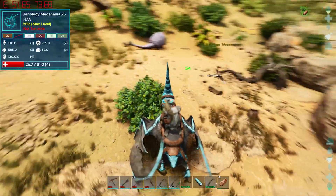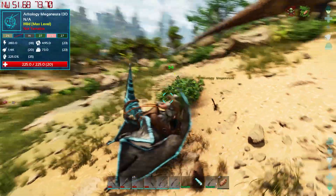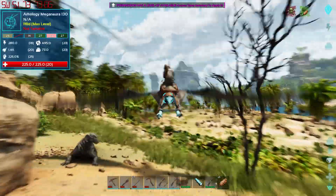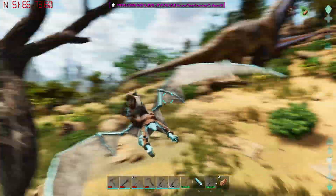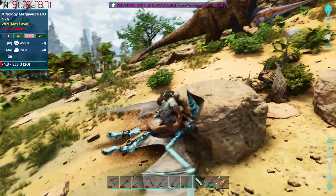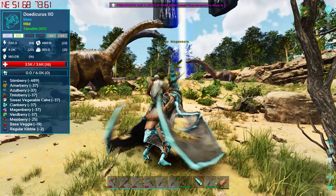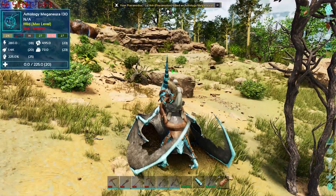We need to get rid of these bugs - bugs gotta go! Get out of here bugs! What are you doing, man? Oh my god dude - he's got 130... rest stamina. Get him! The strongest megadrops of all time.